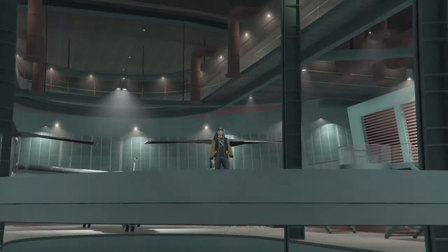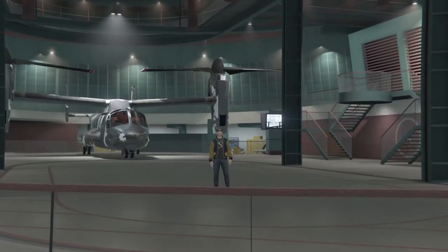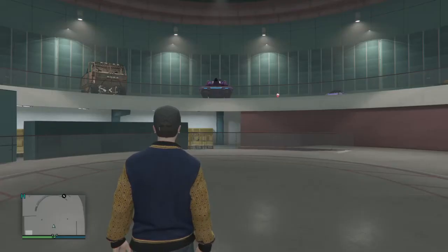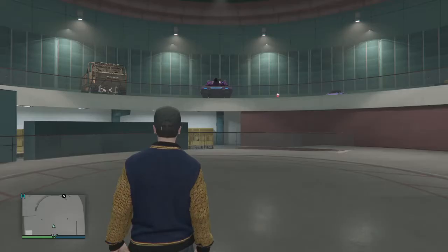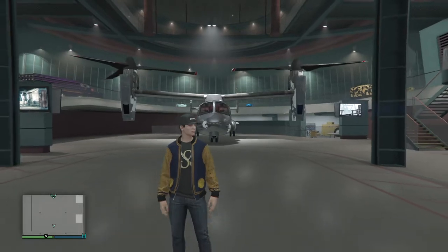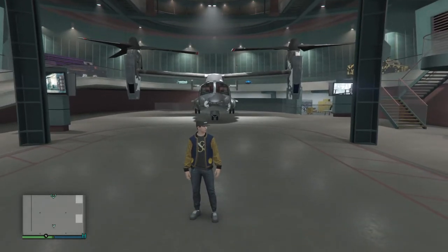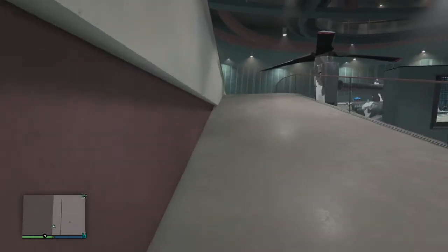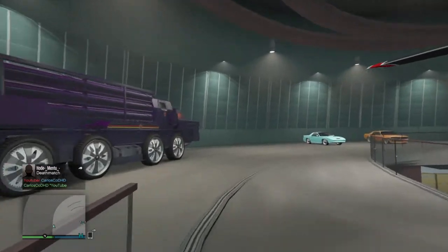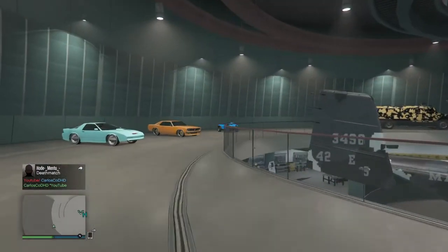So now that I'm in here with the Blazer Aqua, I'm gonna replace it for this modded Blazer Aqua. This is how you do the swap glitch. Now my modded one's in my special house and my regular one's there. I'm gonna try explaining this a little bit better, because most of you are probably gonna want to do this as a money glitch or a trade cars to friends glitch.